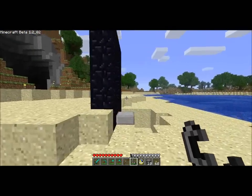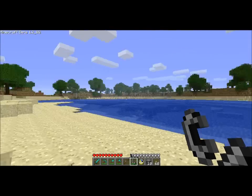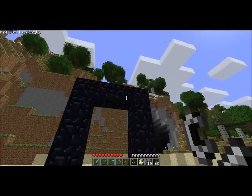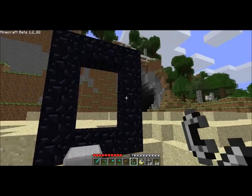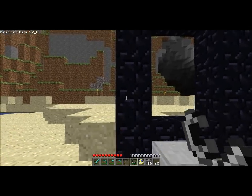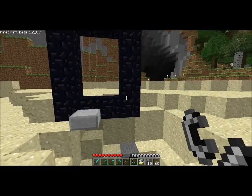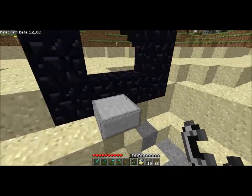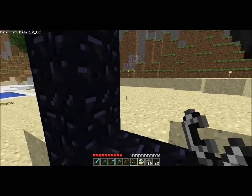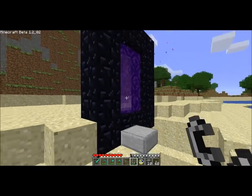You can see I already made an obsidian gate — a creeper snuck up on me because it was at night time. But look at this design right here: it is four across, five up, four across, five down. It leaves just enough space up here. What you'll do is walk up to the center of it — you don't want to block off the back end or it's not going to work. You walk up to the center and just light it on fire. Right click and it creates a gate.